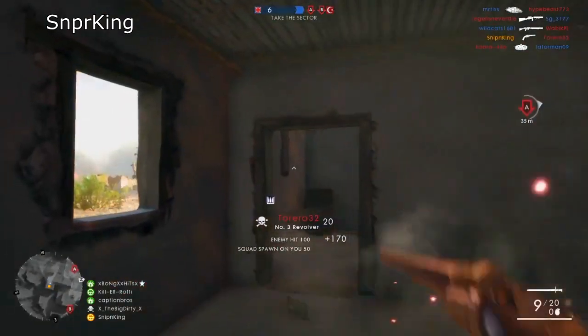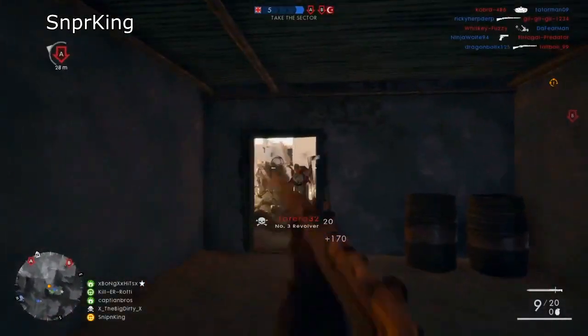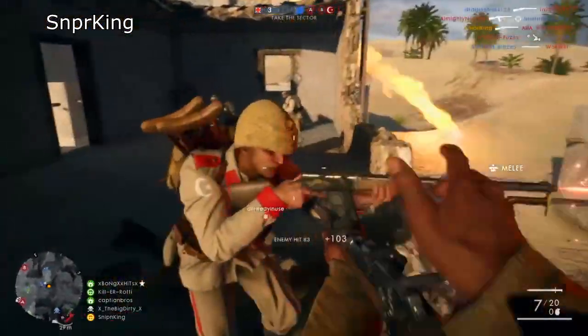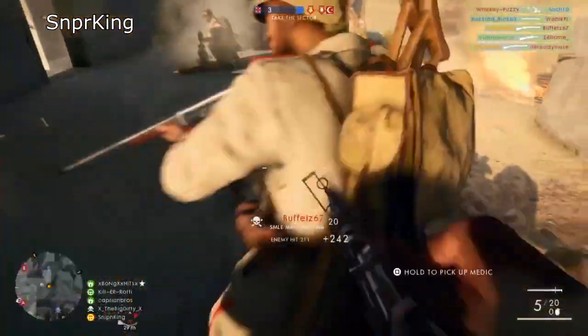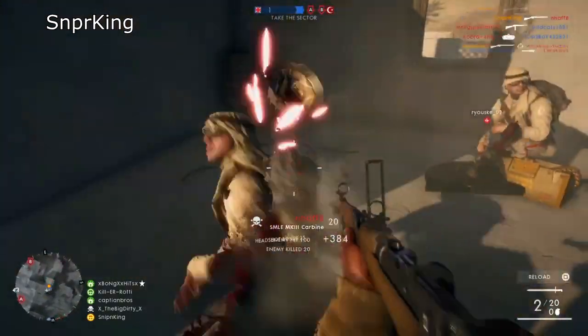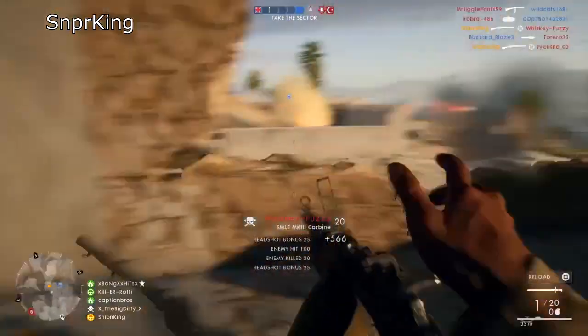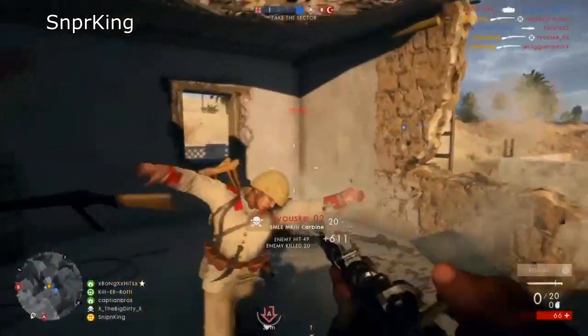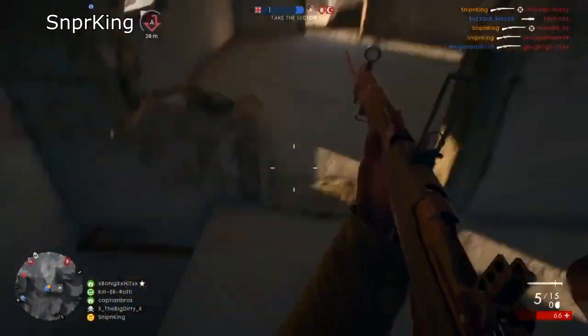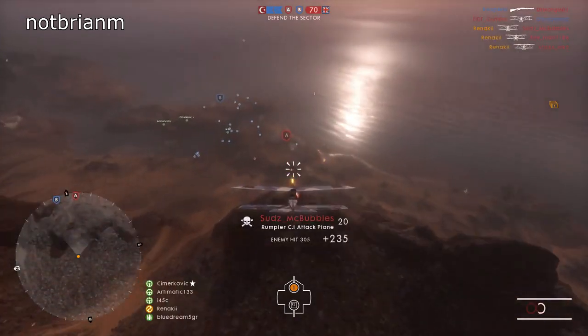Up next, Sniper King has got to prove his name to be true. Those poor, poor mortar people just looking up, getting no-scoped in the face. They had three squad mates defending them and they couldn't do anything.